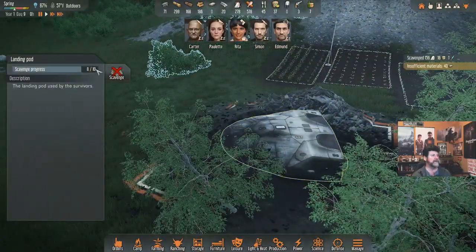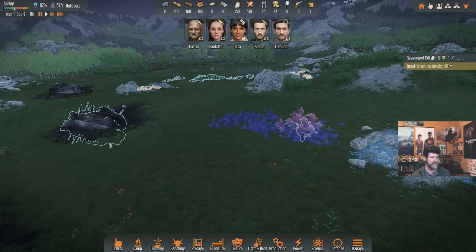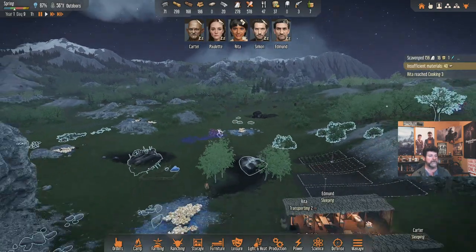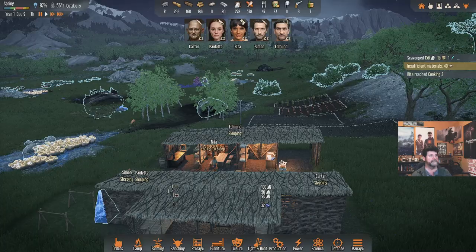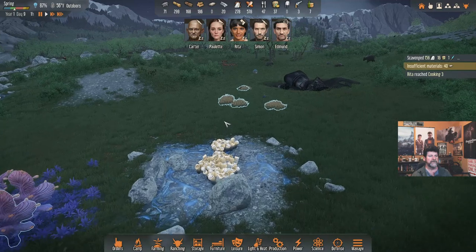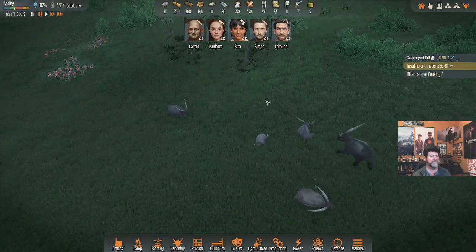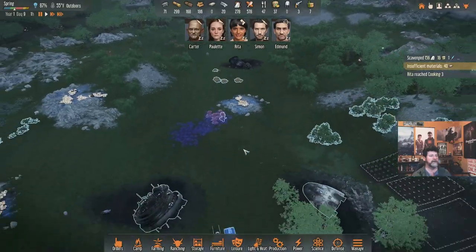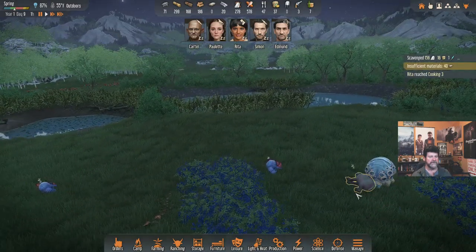There are about two scavenge rounds left on the spaceship — eight out of ten. I've never actually brought one of these to a conclusion so we'll see what message we get when Edmund can't scavenge anything more. Rita is cooking three — nice to see. Buttermelon pie — she can do it! Day nine. There's a new baby in the animal herd — just four of them before. This is the group the scarabye ran through on their way to attack us last time.